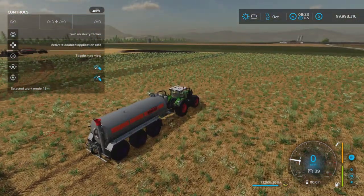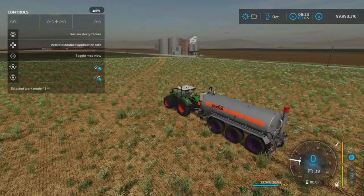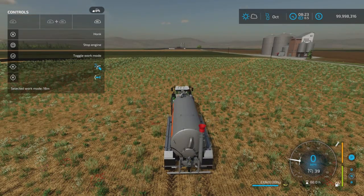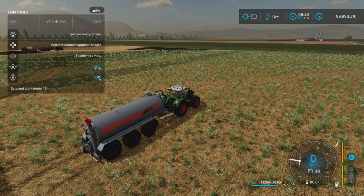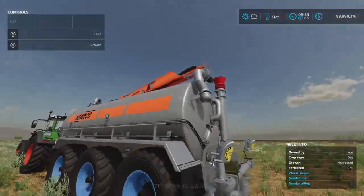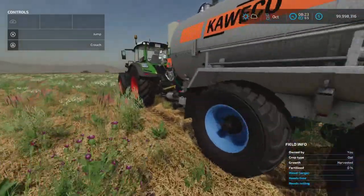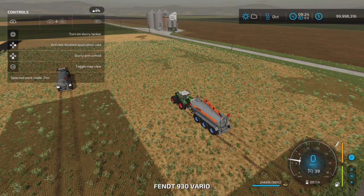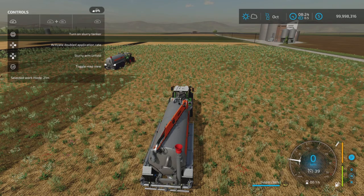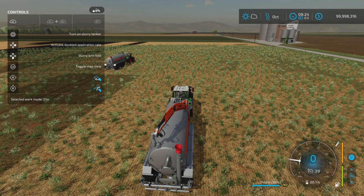There are L1 and right stick controls, but they don't seem to do anything on this model without the top hose arm attached. Moving on to the double mochter with arm. The controls show 'toggle tanker engine on' and a 'slurry arm unfold' option. You don't need the slurry arm to fill it, but it's there if you want to use it.